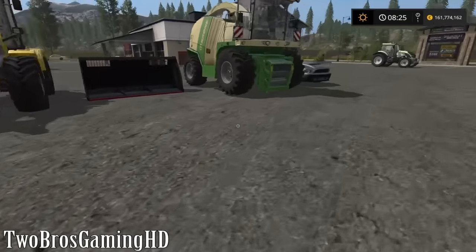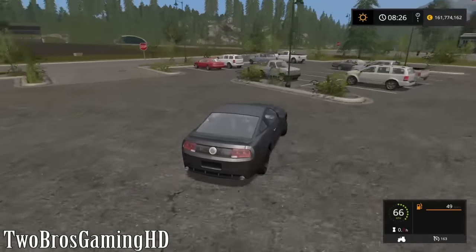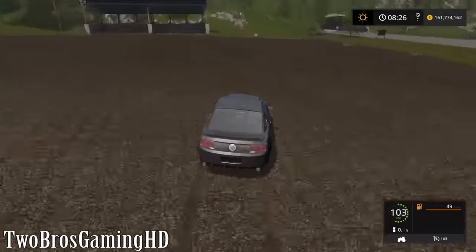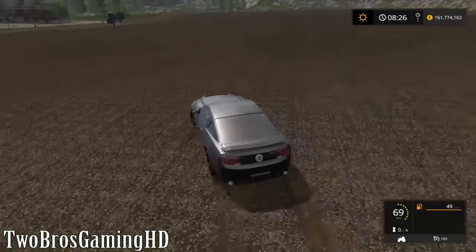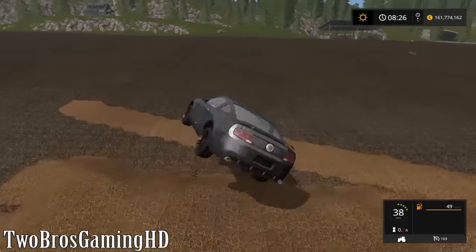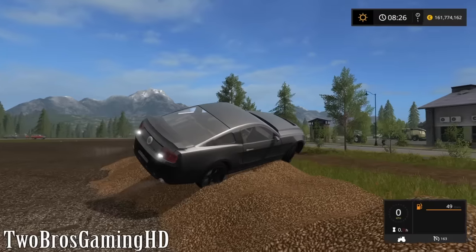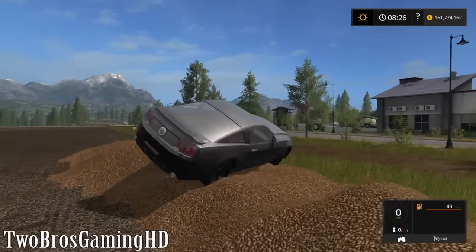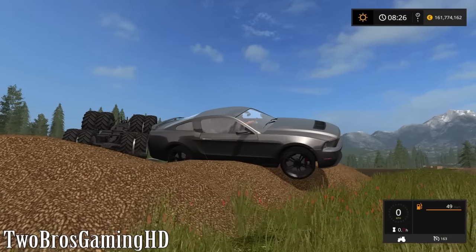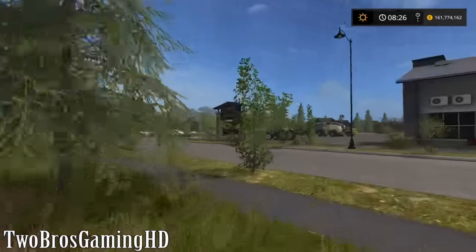The next one I'm going to take a look at is of course this Ford Mustang right here. This is also one of my favorite mods in the game so far, because it is so fast and the acceleration is pretty amazing. Of course you can paint this one in whatever colorway you want. It won't crash actually, which is a good thing. It also has four-wheel drive, as you guys can see.